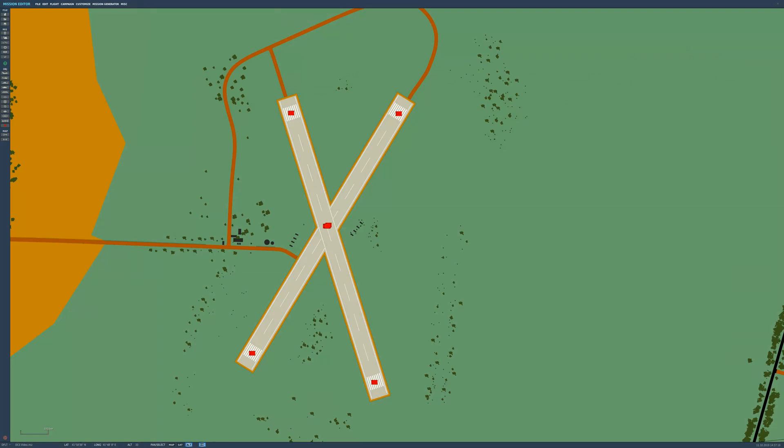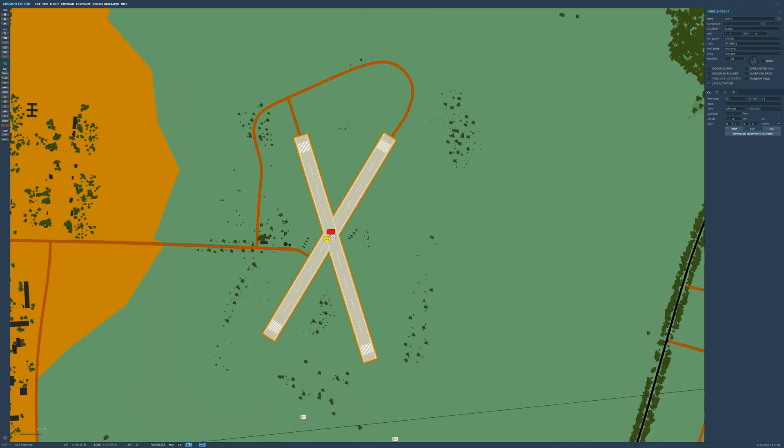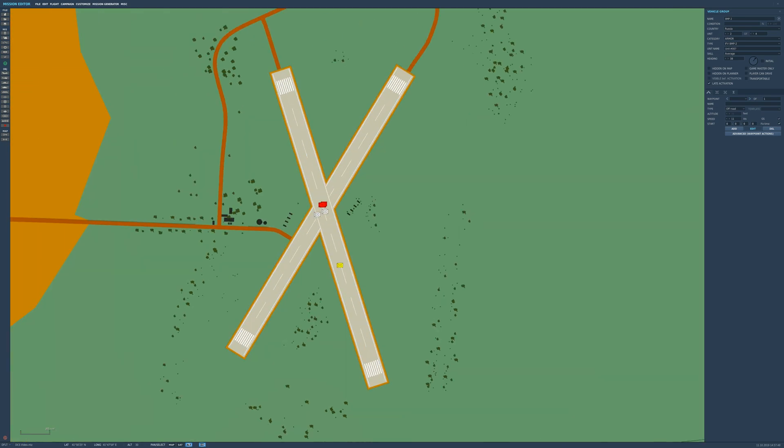The next respawn method we're going to look at is a timed respawn. So we've done 'when a unit dies the next group spawns in' - now we're going to go through a timing, a time-after trigger. Really really simple - let's select our group again. As you can see we still have late activation ticked. We'll just move them around a little bit so they look different from last time.